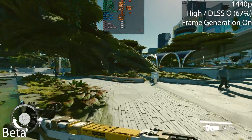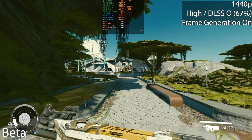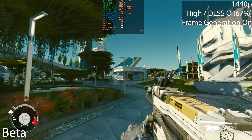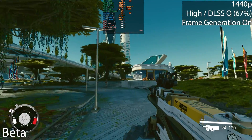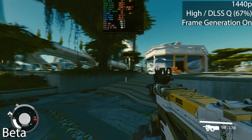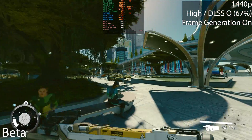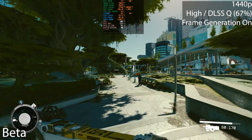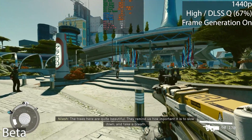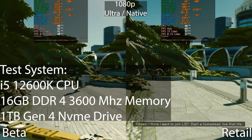Next up are the frame generation results. I did not test with the DLSS frame generation mod in the previous version because I had many issues with it. Now it's natively supported in the game, and you can see we're gaining around 50% — your frame rate is 50% higher. We were getting around 80, now we're getting around 120. One thing to note: there seems to be a v-sync limit implemented when frame generation is enabled in this game.